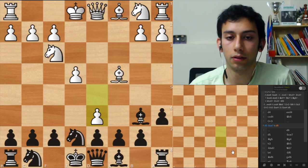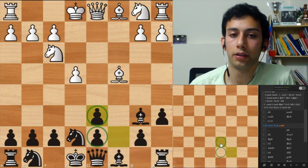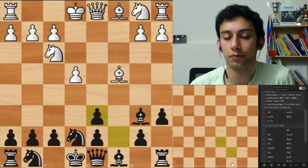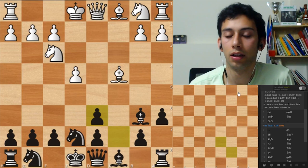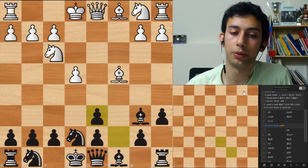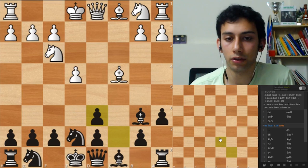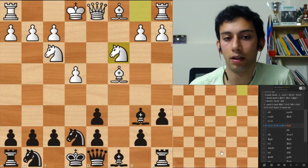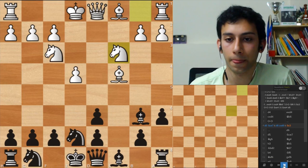I'll explain it positionally - you see these two pawns here, even if I don't take it back they are blocking this bishop, and this bishop is blocking the rook. So essentially for many many moves to come, this position is going to be a material advantage for white, because this bishop and rook will not participate in the game. Even if it's not a literal material advantage, it's an implied or dynamic advantage - it will disappear over time but you can use it to attack.